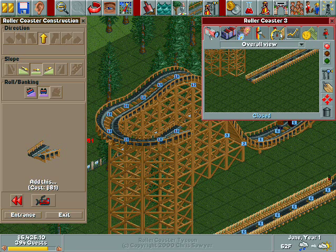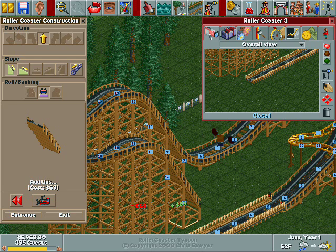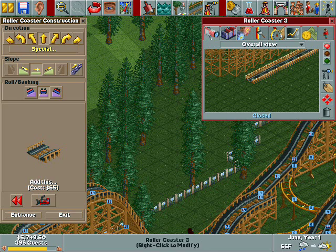Let's do a tight bank here. I could change the ground level, but I'm not going to — I'm too lazy. So we're going from 18 to 14, so that's pretty good.